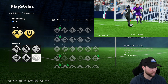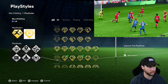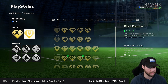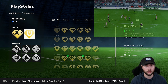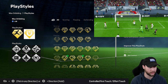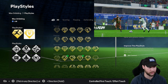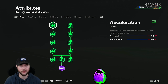Before we go to the skill tree, I want to mention First Touch Plus and another way you can utilize it — similar to what I was talking about with Rapid Plus using RB on Xbox or R1 on PlayStation and flicking the right stick. You can do the same for First Touch Plus: when the ball is about to come to you, do an RB flick or R1 flick in any direction and your player will do a first touch animation. It's actually pretty good for getting the ball out of your feet and starting to run, so you can take even more advantage of First Touch Plus.